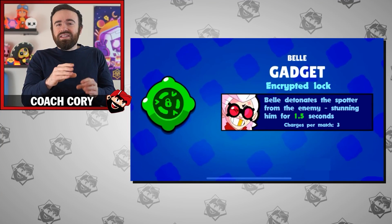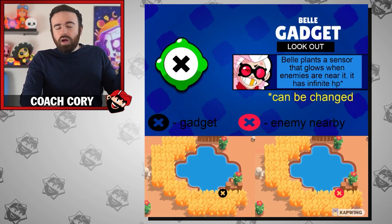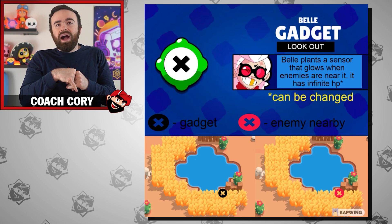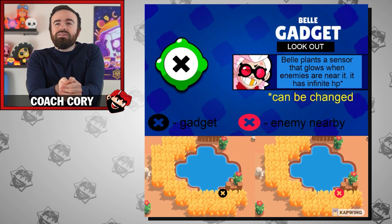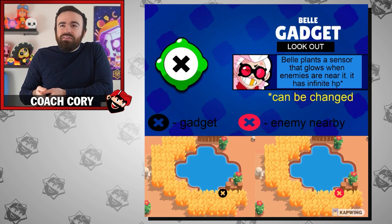For Belle, what about Encrypted Lock — whatever enemy is marked with Belle's super, you use this gadget and that enemy gets stunned for a second and a half, maybe with 100-200 bonus damage. It's a little more of an offensive gadget for Belle. Or how about Lookout, which sounds like Grom's gadget but instead of showing you what's in the bushes, this gadget tells you if there's an enemy nearby. You place down the gadget and the color changes — it lights up if there's an enemy within radius, but it won't tell you exactly where. It's kind of like Buzz's supercharge but stationary, with infinite health so it doesn't decay.